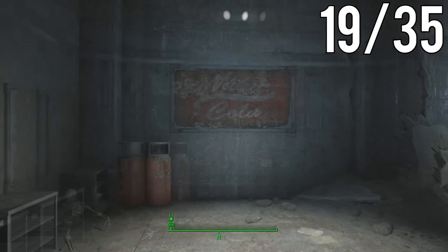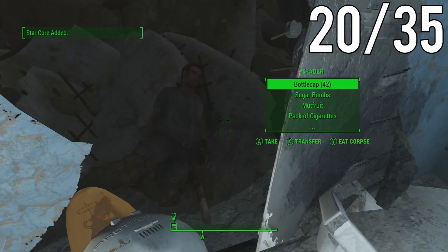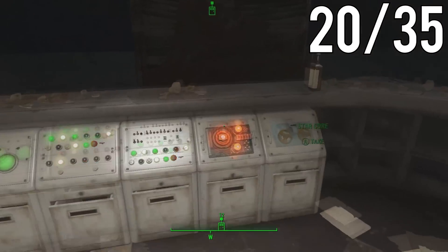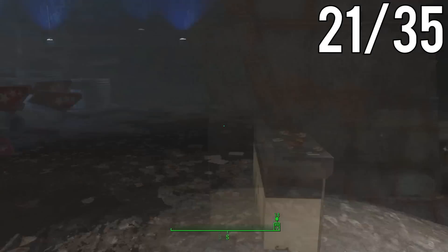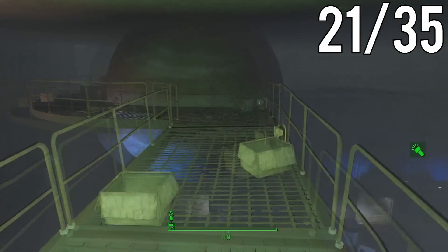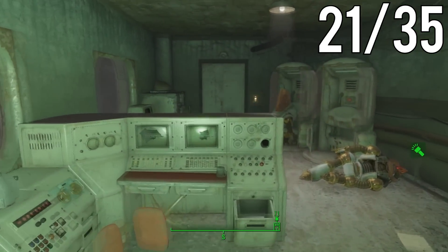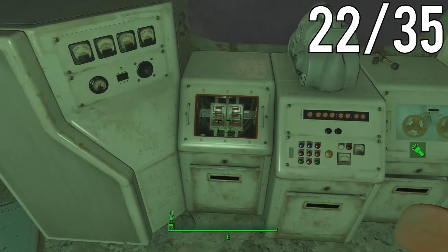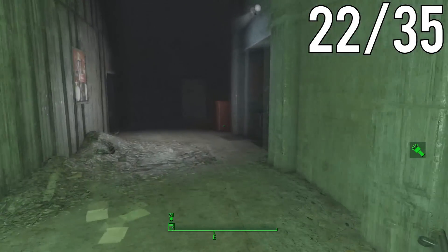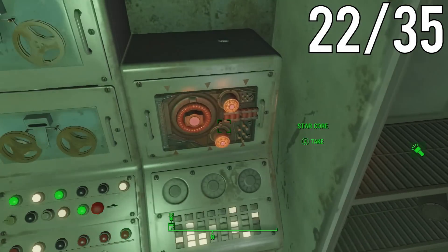Once inside the Starlight Interstellar Theater, head to the left section of the building, go down the hallway, take a left, and go to the restroom on the right — there's a StarCore next to a dead body. Then go to the main lobby, head over to the counter, and it'll be behind it. From there, take the elevator up, cross the railway, and go into a room — note that one StarCore here I already picked up with my caveman instincts. Take the elevator back down, go into the room on the right, bust a quick left, and the final StarCore in Interstellar Theater will be inside this area.